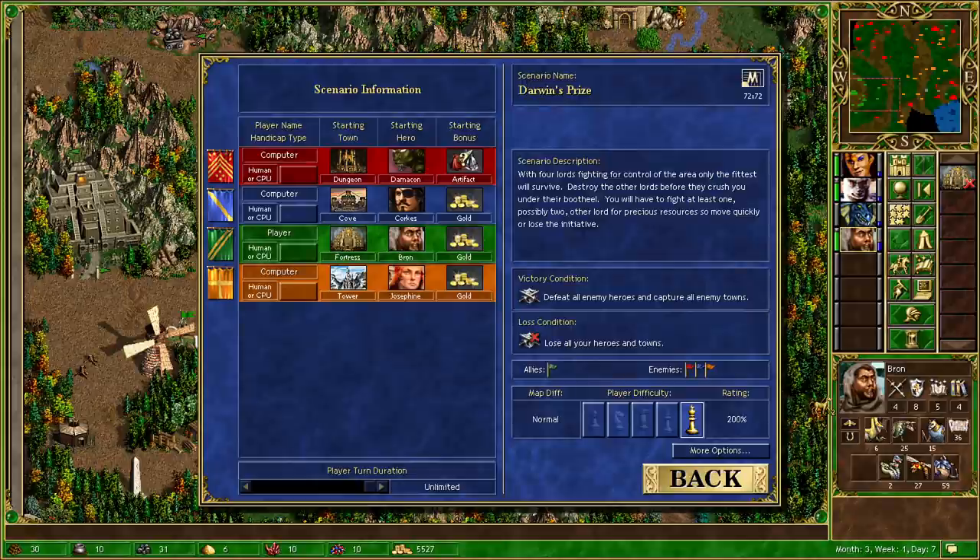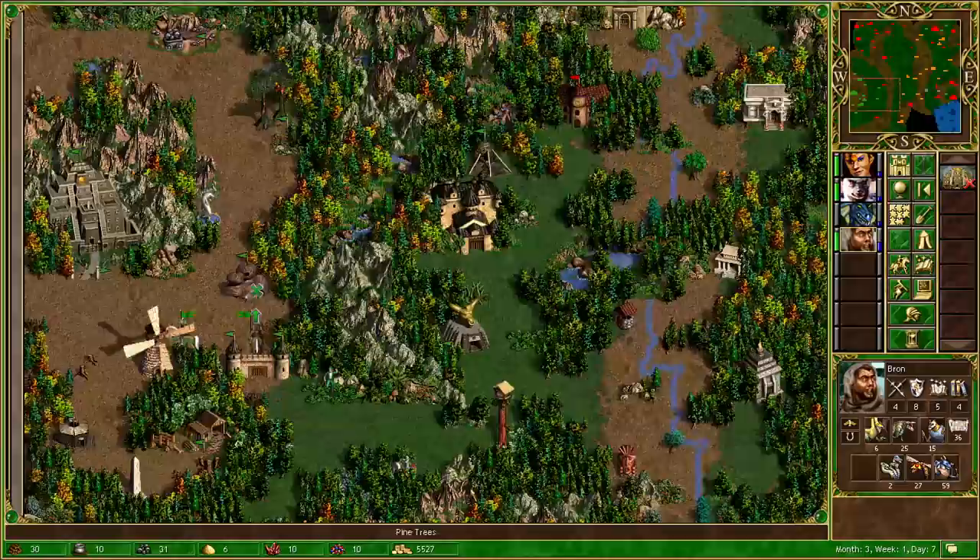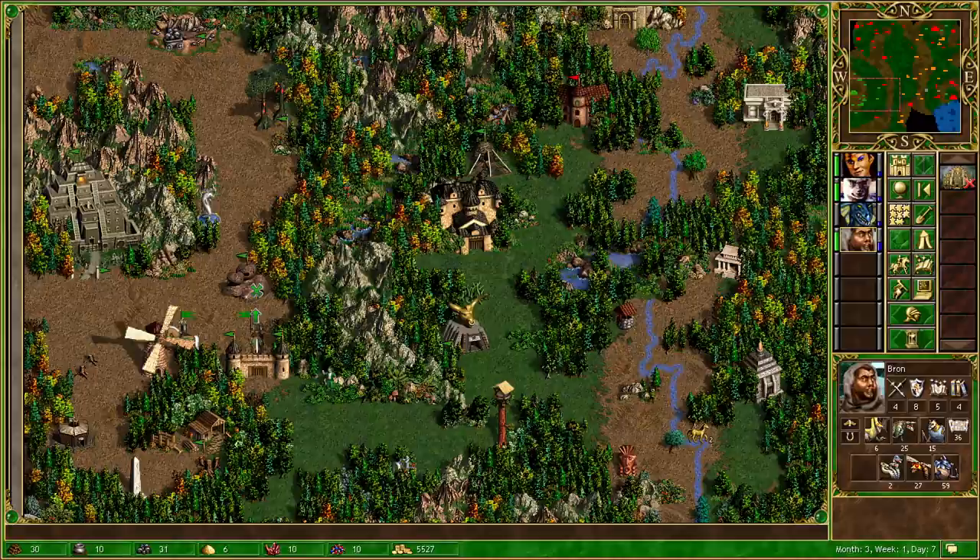Welcome back to Heroes 3 as we continue our playthrough of the map Darwin's Prize. Just to quickly recap, the first part did not go entirely to plan. On Impossible Difficulty, the AI is actually able to get 50% more income from the same sources that you do.